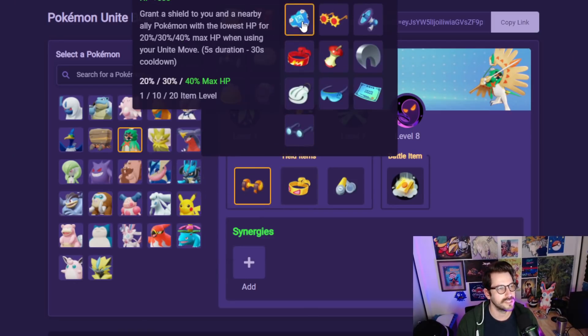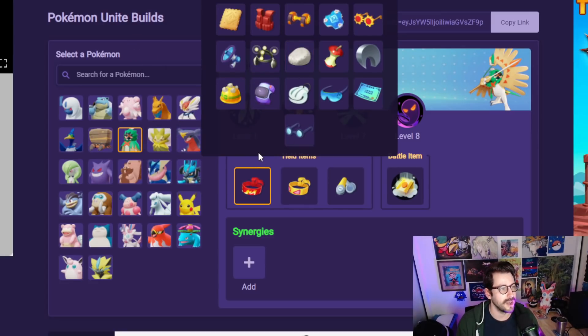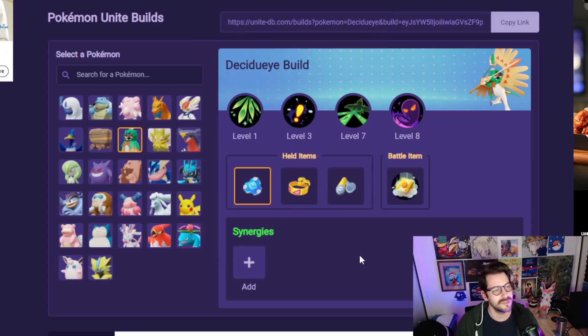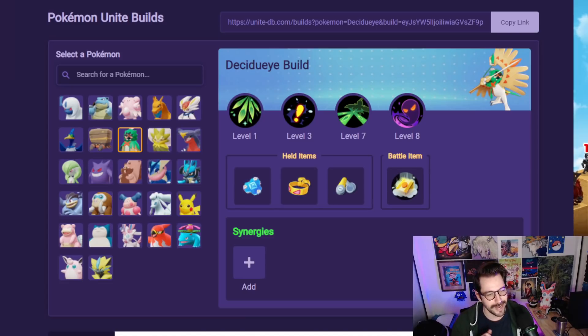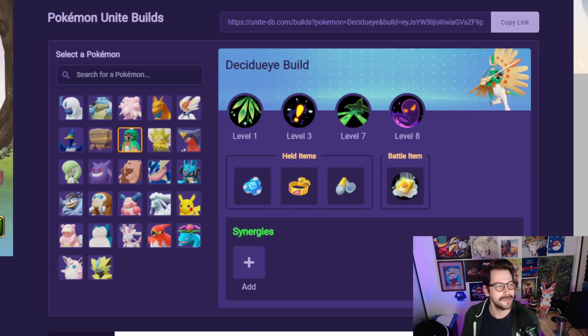Instead of Razor Claw, you could stack an Attack Weight, or you could have a Focus Band, which might be very important since it has low health. You could have a Buddy Barrier for its Unite move, and since you do have to stand still for its Unite, I could actually see a setup like that being pretty reasonable for Decidueye. I just thought it was interesting to bring you those stats and give you an idea of how this Pokemon might build item-wise. I'm very excited for Decidueye coming out — as I'm recording this it's tomorrow, but I might release this video in the morning, so coming out today at 4 p.m. PST. I'll be streaming it live. I hope to see you there. Thank you for watching.